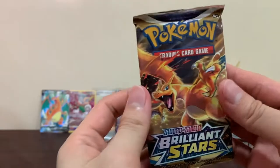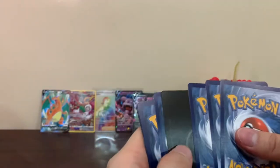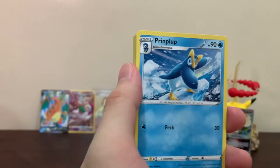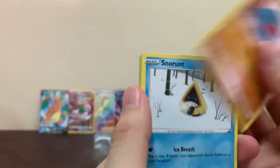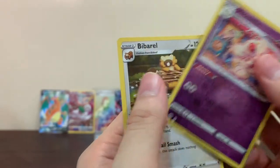Last two packs - second to last is a Charizard pack! Our second V-Star maybe - we can still pull at least one more Trainer Gallery. Let's see: big Nosepass, Pringles Chinchino, Axew, small Nosepass, Snowrunt, Klang, Dedenne, Okidogi reverse - and a Bibarel holo. Oh no.